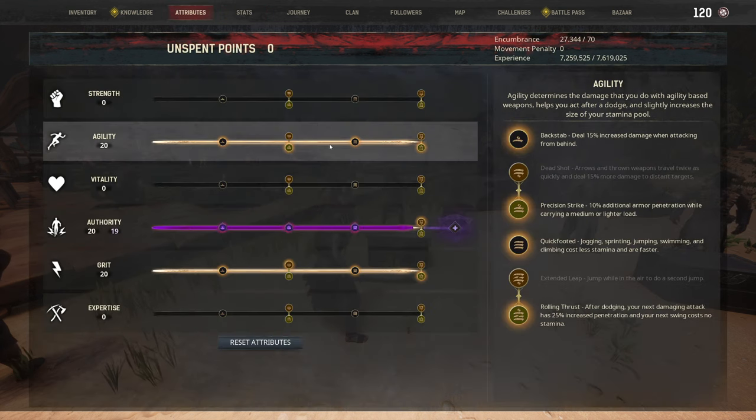Let's go over the attributes. We're maxing out agility, going with Precision Strike for the second perk. Since I'm not using a bow, Dead Shot doesn't apply. I'm picking Rolling Thrust — so after we dodge, we get 25% increased armor pen and the next swing costs no stamina.